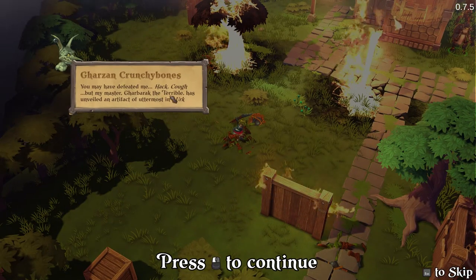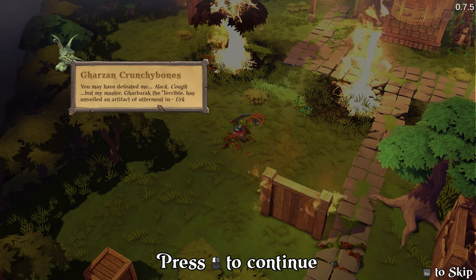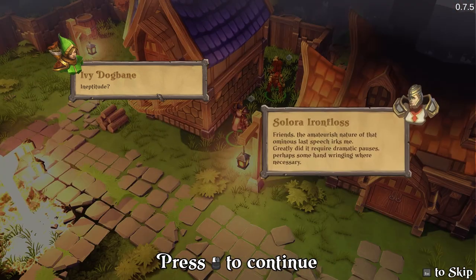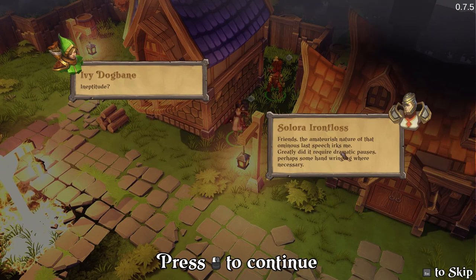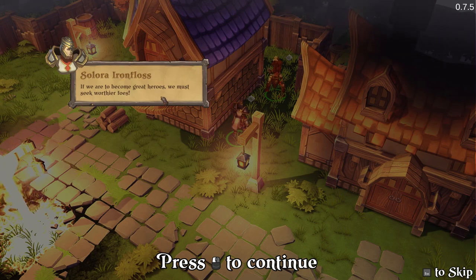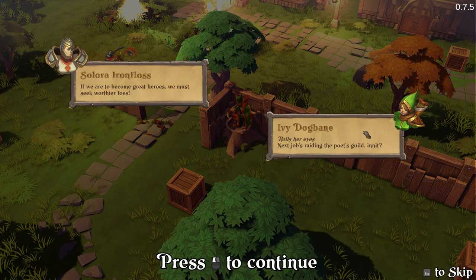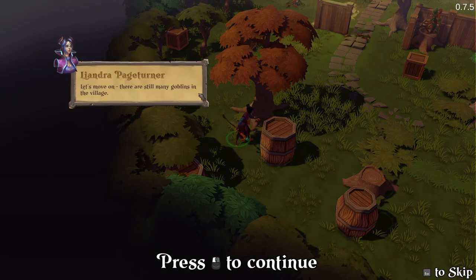The dying goblin speaks: 'You might have defeated me, but my master Garbwag the Terrible has been unraveling the artifact of almost in—' Almost what? Innovation? Inquiry? In the perpetual? 'Friends, the amateur nature of that ominous last speech rejects me. Did I require domestic pressure? Perhaps some handwriting here was necessary. If you are to become great heroes, you must seek worthy foes.' Next job — riding the board guild. Let's move on.